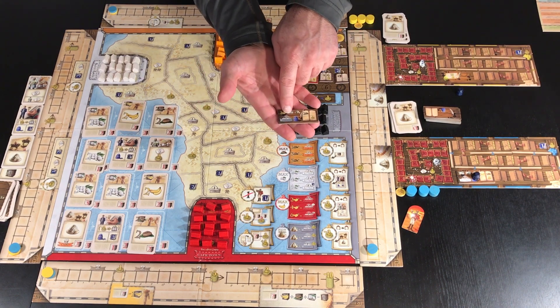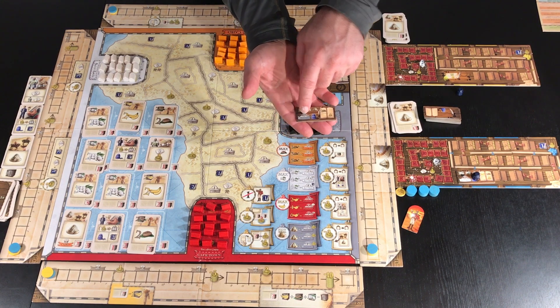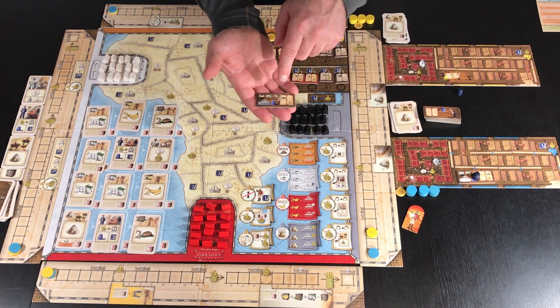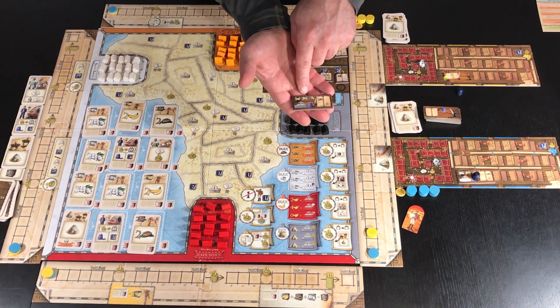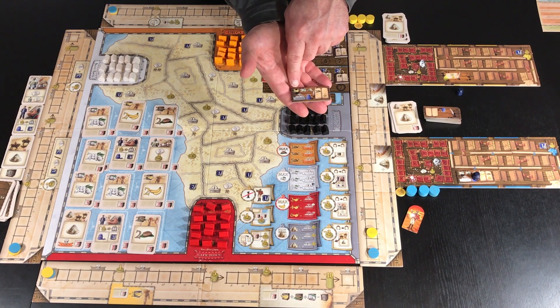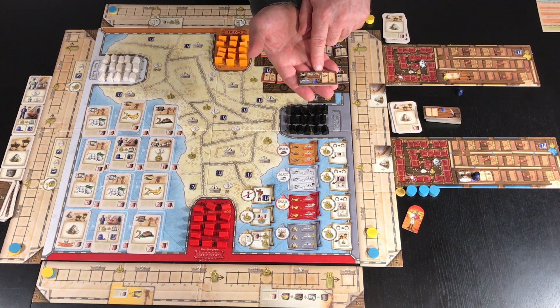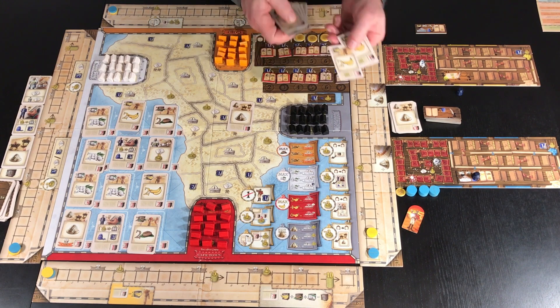Looking at our starting tile, this particular one gives us a bonus of 2 on the Mombasa track. It then shows you which cards to remove from our starting deck in order to start the game. We have a banana value of 2, a cotton value of 2, and an explorer value of 1. Go ahead and remove them from your deck.